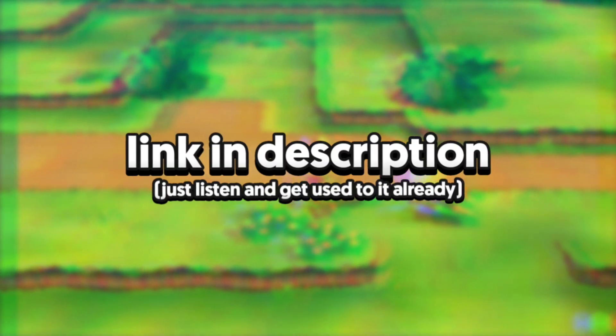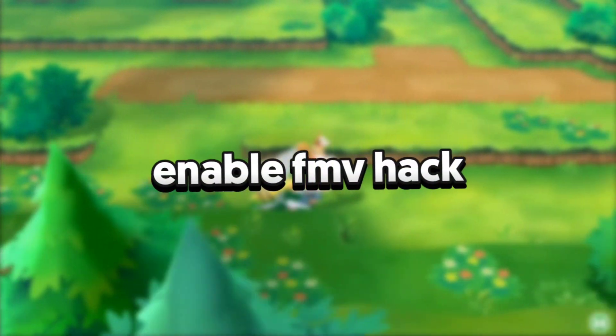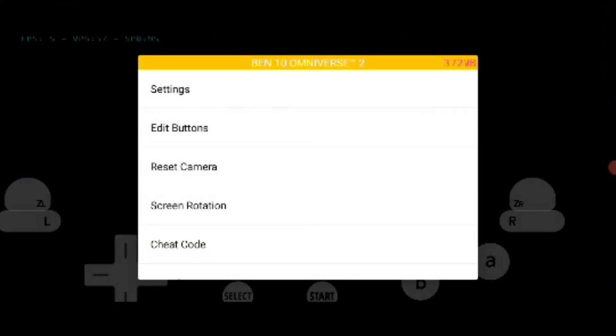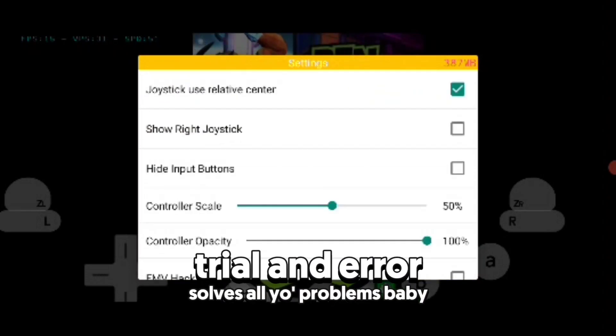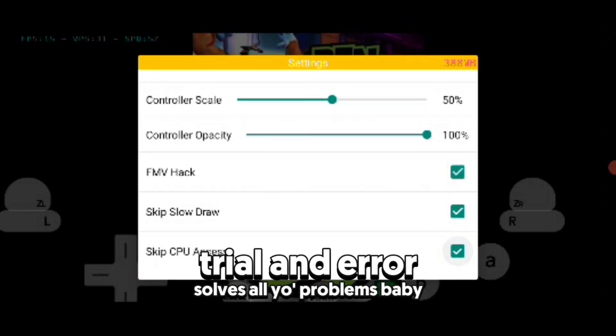Number three is to enable FMV. This setting has been in the emulator for a long time, but it noticeably cranks up performance. Just press the back button while playing the game and enable it — that should boost your performance. However, if your device doesn't respond well to it, revert back to the old setting.